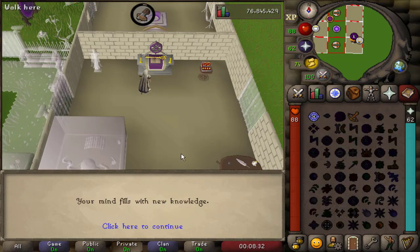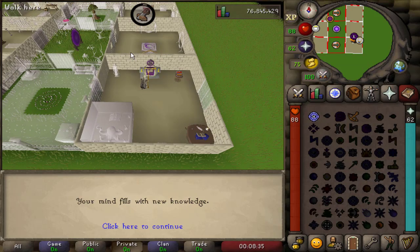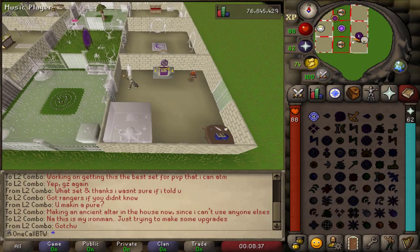Easy swap to ancients, back to standard. You don't even lose prayer while doing it — not too bad of an investment right there.